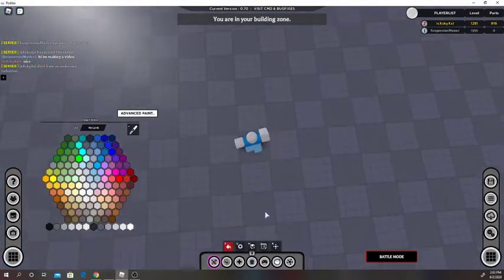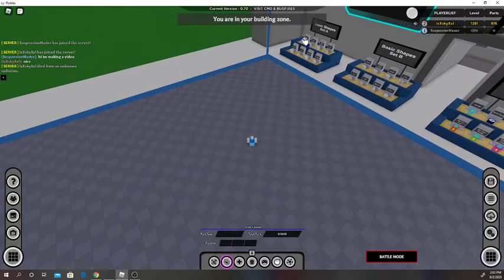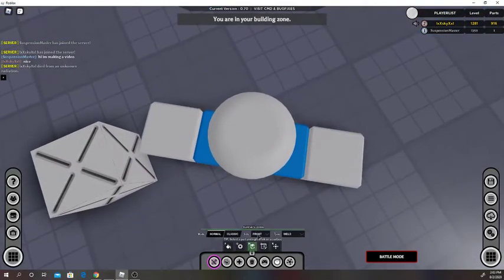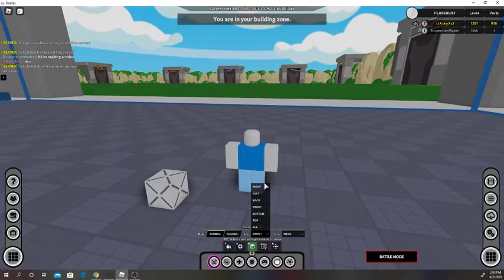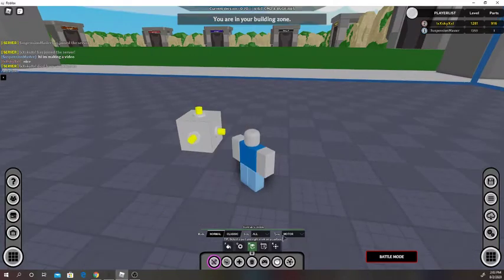Let's remove those parts. This right here is how you add a surface on something. You can select normal, and you can put one of these on right, left, back, front, bottom, top, or all. If I wanted to put a motor on this using 'all,' it selects all sides to put a motor on it. You can put all welds on it, or all universal.